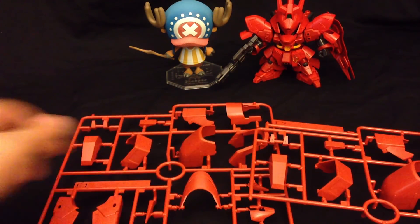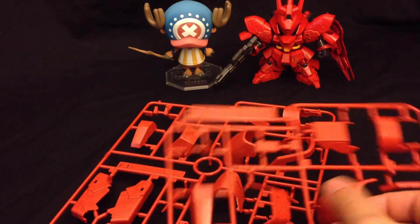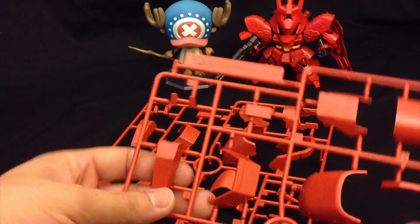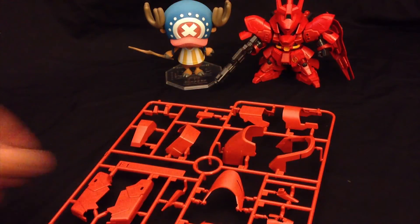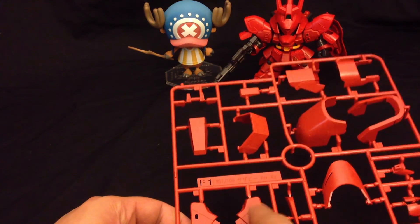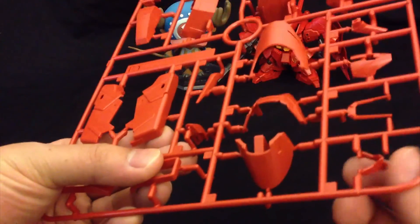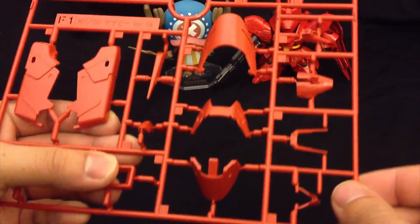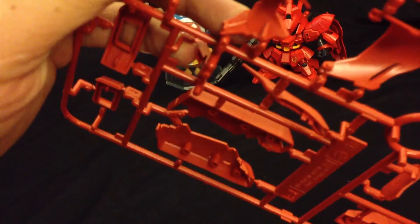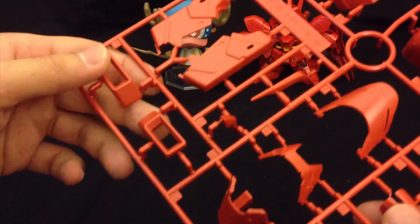Our F1 and F2 plates — again one-and-a-half plates — are in this kind of lighter, almost salmon or orange-red color. You mainly get parts for the shoulders, foot, toe, front of the skirts, and the cone near the chest area. Also more noticeable pieces: the part for the face and the fin that goes up there. I noticed this is incredibly fragile looking and there's a bit of flash on mine — hopefully yours won't have that.